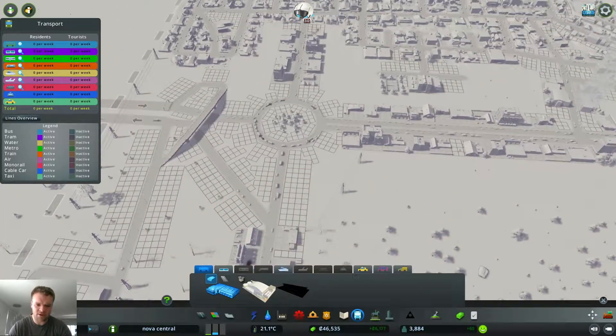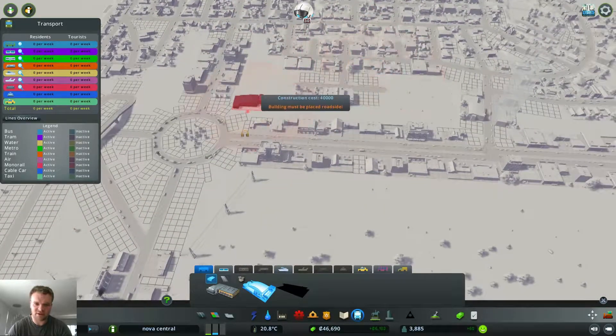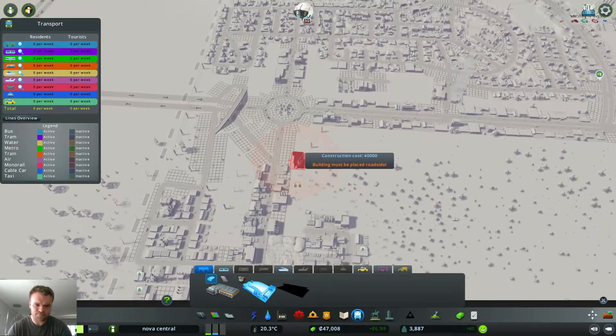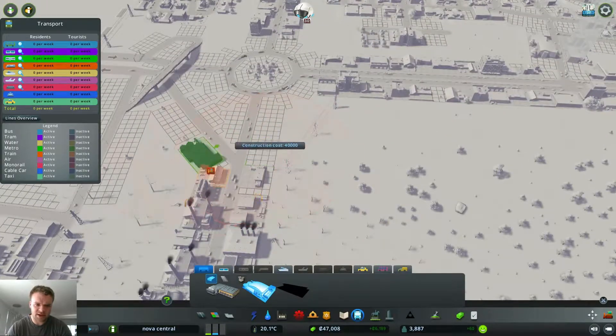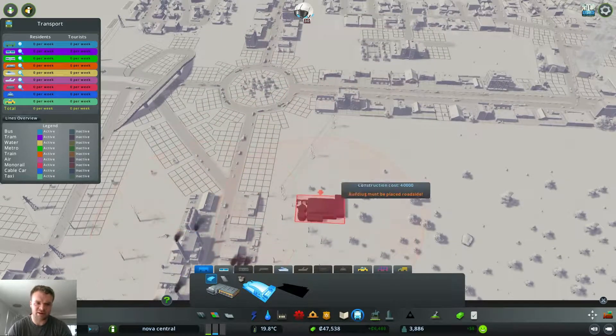Look at that - 40,000! Now we can get the bus depot. Woohoo! Biofuel - yes! I just had to go to the biofuel depot, just because. Where should I put this? Probably not next to the roundabout - the other buses are just flying out of there.